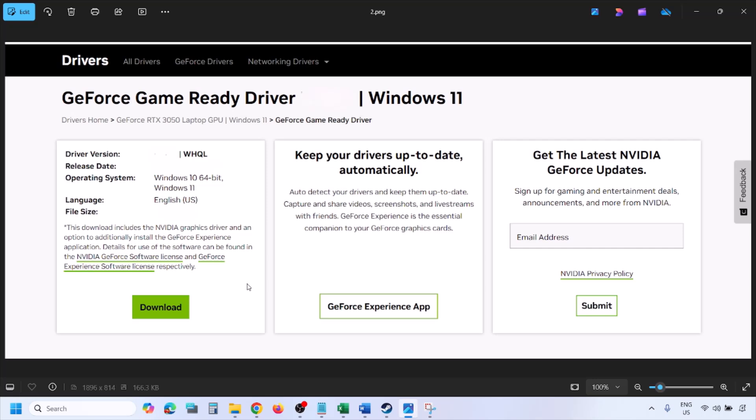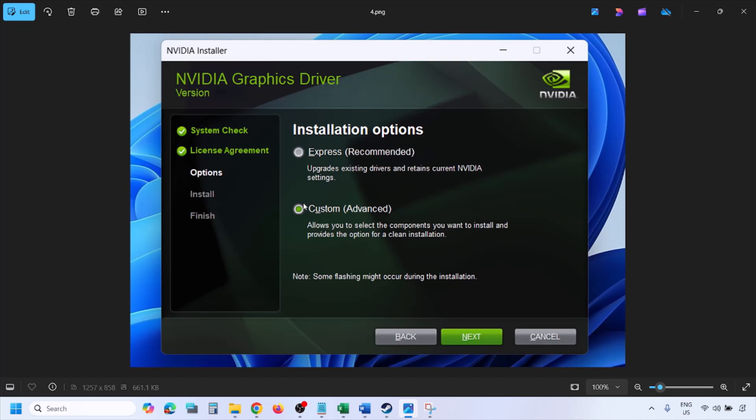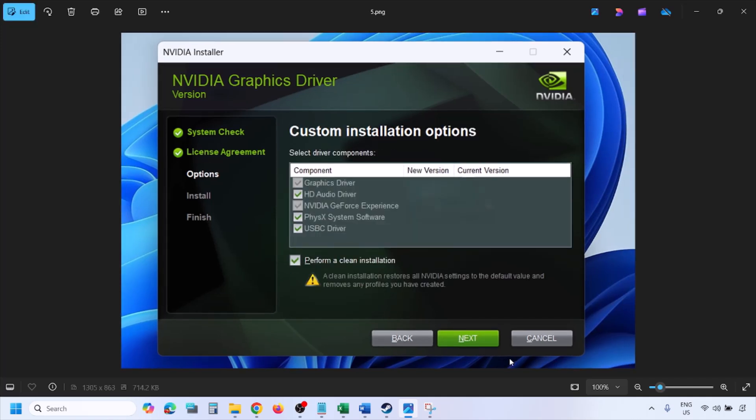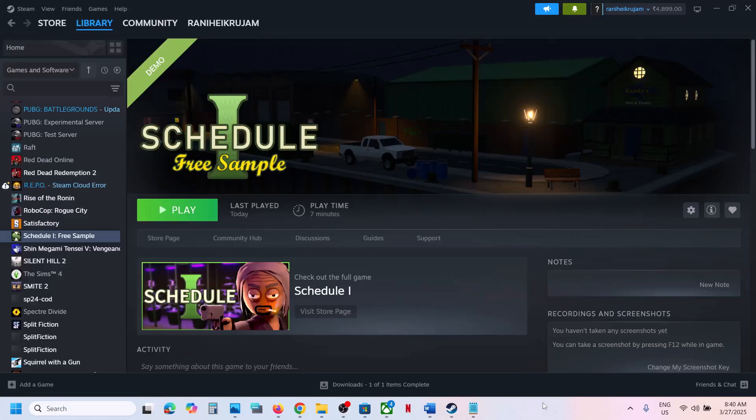Once the download is complete, run the exe file. Click Agree and Continue. Select the Custom option — by default Express is selected, so switch to Custom and click Next. On the next screen, put a check on the box that says 'Perform a Clean Installation.' Make sure that box is checked, then click Next and let the installation complete. Once done, restart your computer and launch the game.